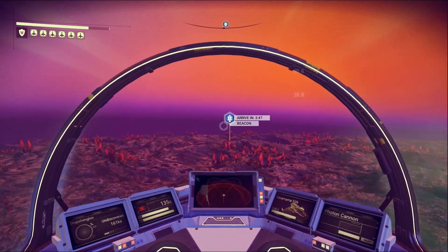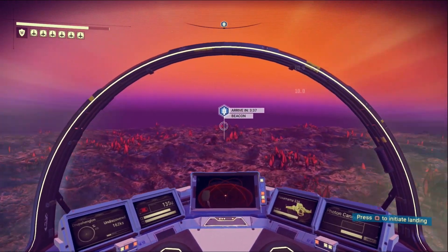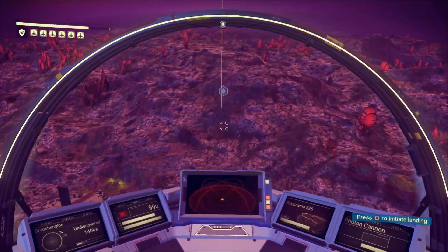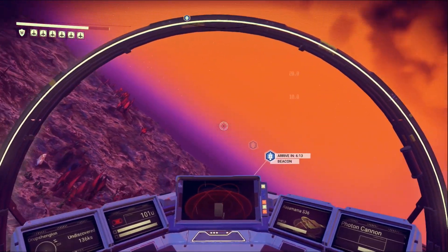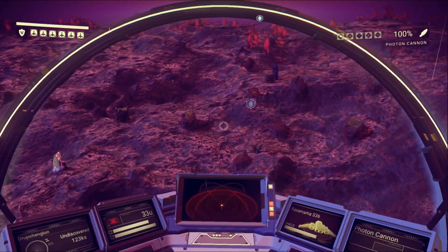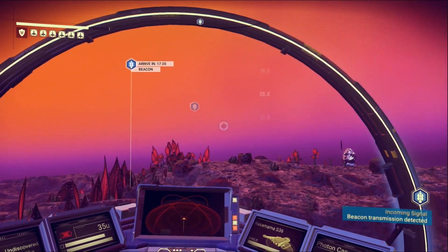You can boost with circle - yeah, that speeds it up considerably. Is the distress beacon moving? It keeps going up, so I do believe I'm going to have to physically just land on the planet somewhere. How do you land? I want to land right there. How about we just slow down to a crawl. Beacon transmission - now it says 15 minutes, I'm a little confused here.